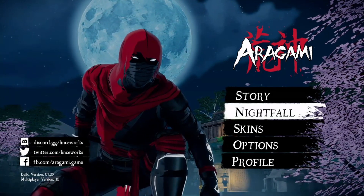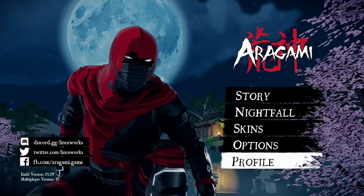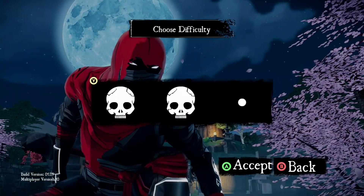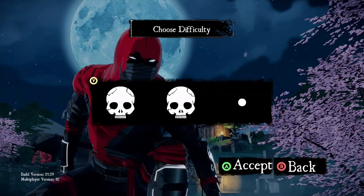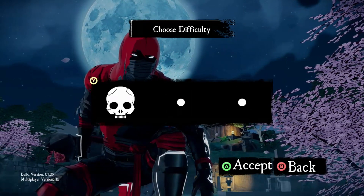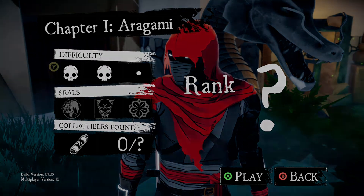Traditional stealth also has the 'you get caught, you instantly fail' thing, so let's hope that doesn't happen. We've got story mode, nightfall, skins, options, profile — let's just do story, single player, choose difficulty. Three skulls, one skull, two skulls — let's go two skulls. Alright, Chapter One. Difficulties there, I've already done that. Let's play.